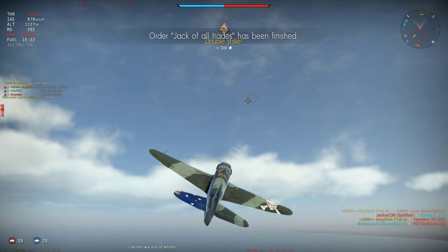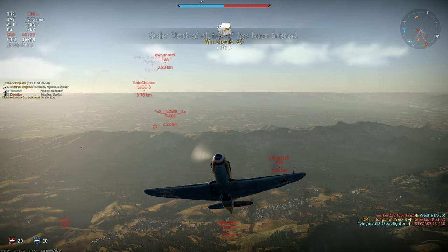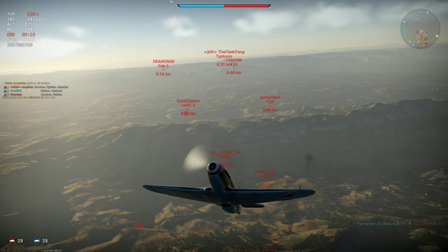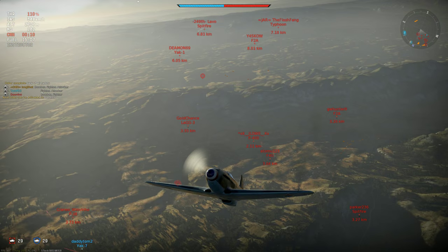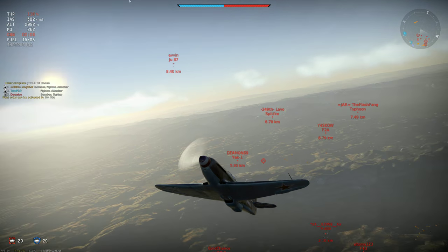Now into a shallow zoom climb — not a steep one — as I look to see if I've attracted any chasers. Indeed I have. The P-400 which spawned as I began that attack is about 2 km away and hasn't the speed to catch me. Now I could just extend and climb away from him, but then I'd lose him. I need to do something to keep him interested, so I'm going to start a slow climbing turn to the right.